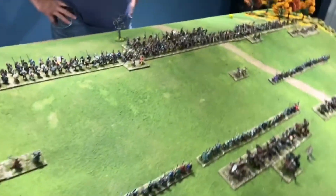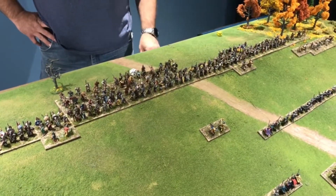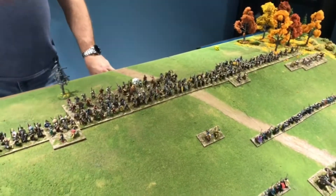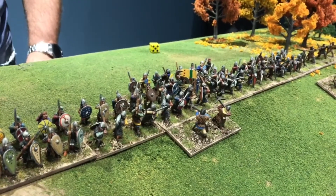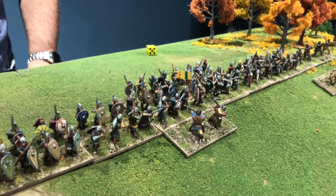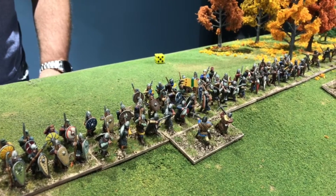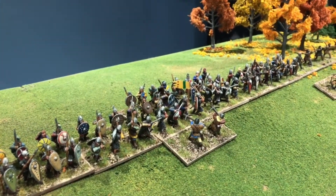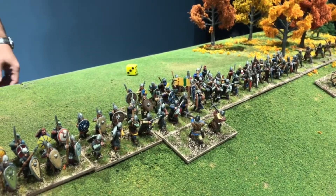Since it was the Normans' movement, they choose where to fight first. Starting on the right: a skirmisher is double-overlapped, starting at two, going to zero. Versus an elite foot general uphill: elite foot is five, general makes it six, plus one uphill is seven. So it's seven to zero. Brian rolls a three — doesn't matter anyway. Total three to eight: the skirmisher is doubled, pulls back one base depth and evades four straight back. Since skirmishers can't be killed by foot in straight combat, he evades. Brian advances because he doubled.